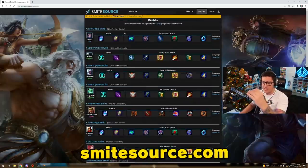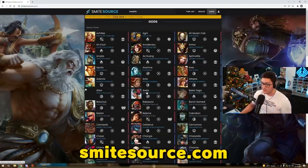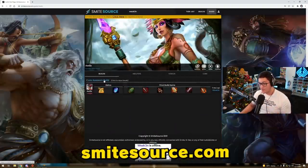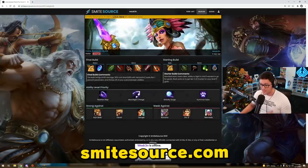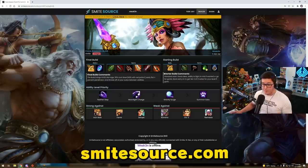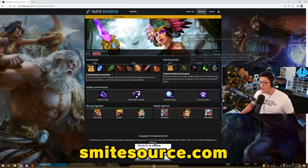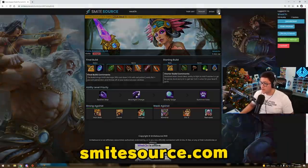I've got an updated tier list on here which will always remain updated. On the builds page you can see the most recent 10 builds. You can click on a god and check out their builds - expand for more details. We've got explanations on the build, alternative items you should build, with notes like 'swap this for this if this happens,' plus the starter build, ability leveling priority, and strong and weak matchups.